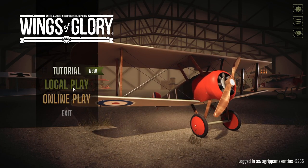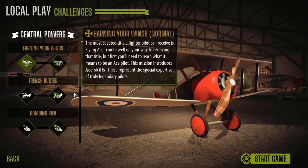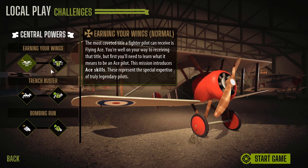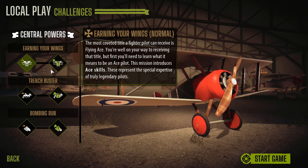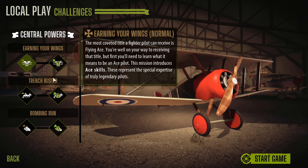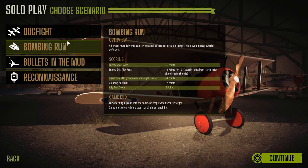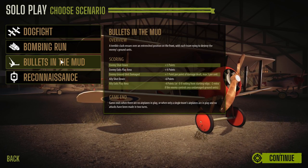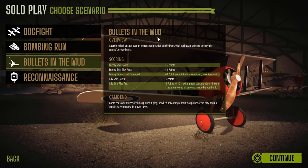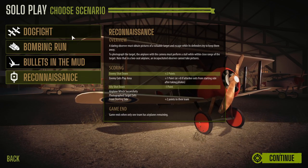As for the local play, that's what we're going to take a look at today. You've got solo play or challenges. If we go into the challenges, you can try and earn a fighter wing ace medal. There are any number of different things you can do here, but it really is mostly solo play. So we've got dogfights, bombing runs, we've got Bullets in the Mud — a terrible clash over an entrenched position on the front, with each team vying to destroy the enemy's ground units — and of course, a recon mission.